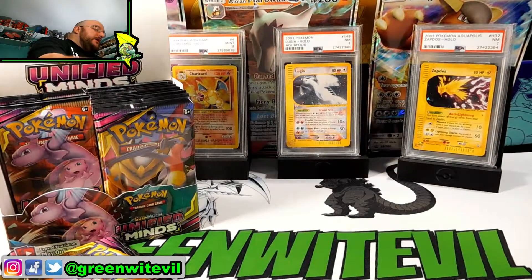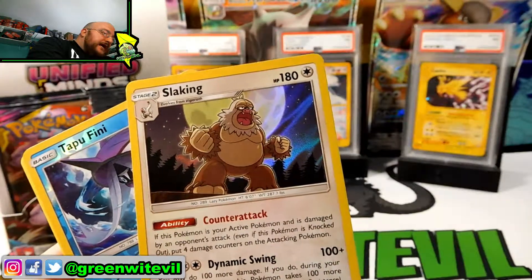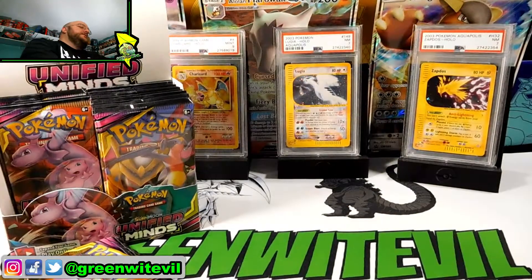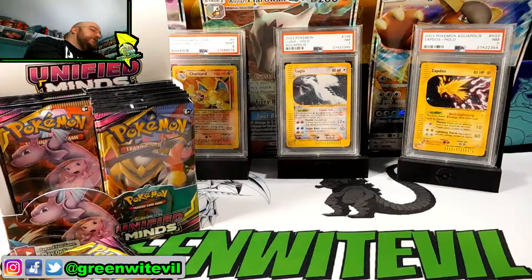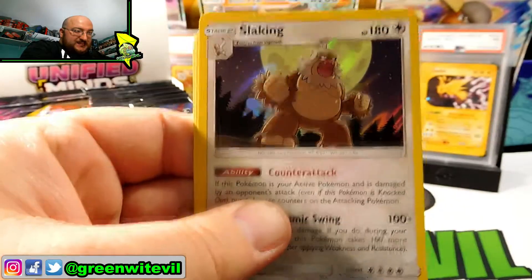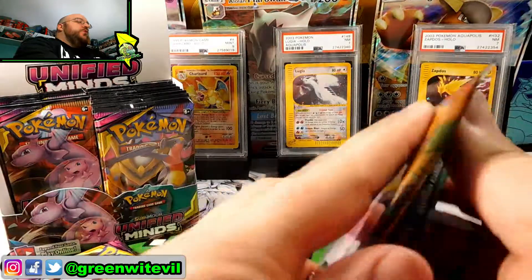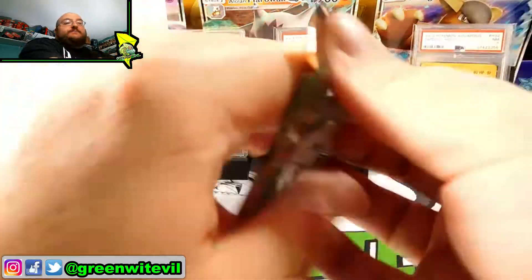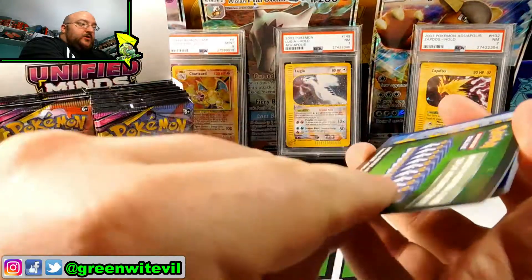The card is absolutely awful, unless it has a good Pokemon ability. If this Pokemon is your active Pokemon and is damaged by an opponent's attack, put four damage counters on the attacking Pokemon. But still, doing 100 and then taking 100 extra, that's not worth it. How much HP is it? 180. Holy mackerel — 180 HP for a non-GX stage one Pokemon. What is this world coming to? Well, no one's building a Slaking deck, I'll tell you right now, unless I'm totally out of it and don't know the game properly.